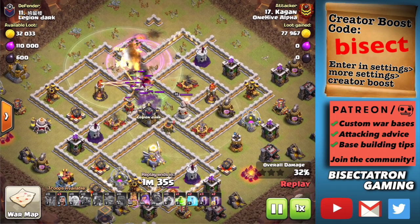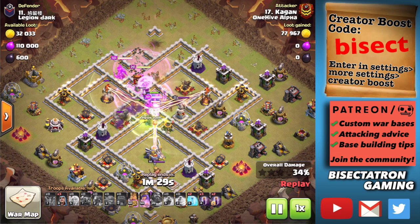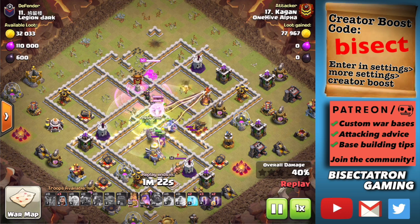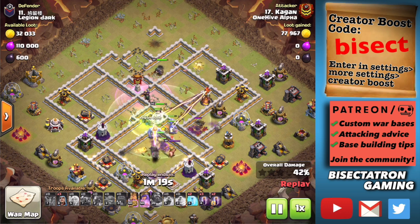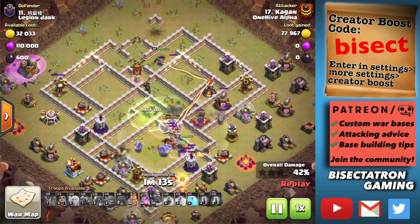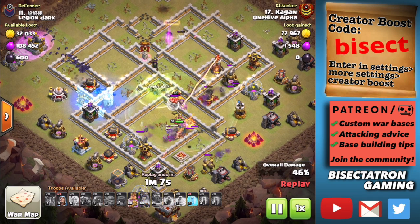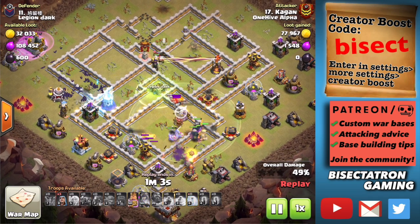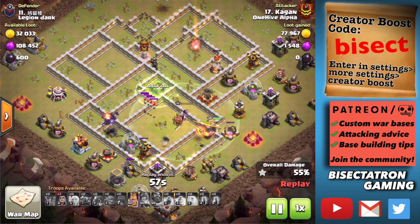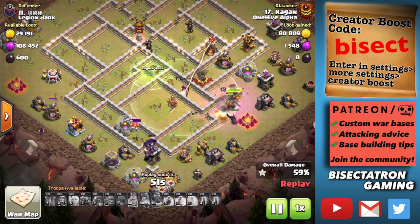You can see the main push coming through, then using that jump spell to get all the way through the base, really carving out a huge part of it. The bat spell is going to sweep around and clean up the outer ring of the base. The reason this is so good at Town Hall 11 is because you have the same amount of spell space as at Town Hall 12 or 13, but you don't have that third Inferno Tower or the scatter shots from Town Hall 13.